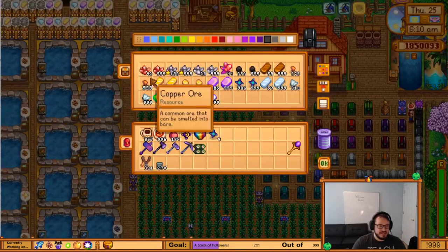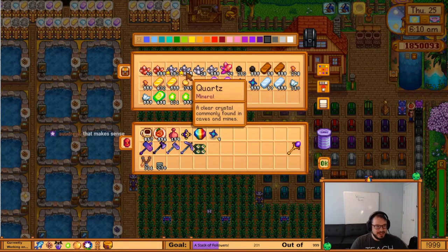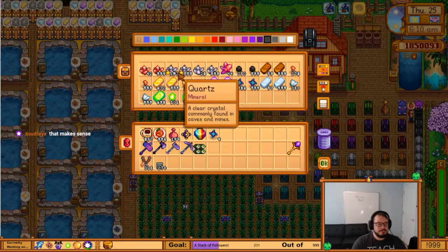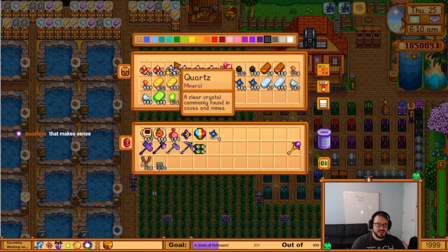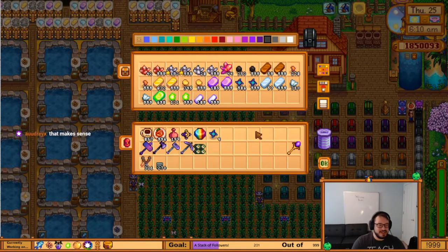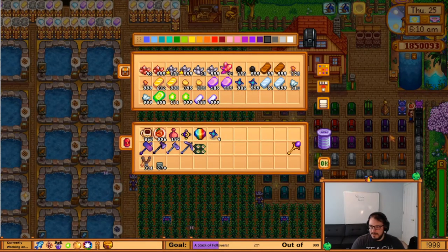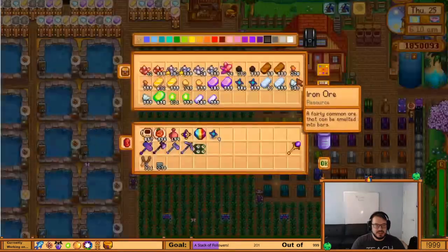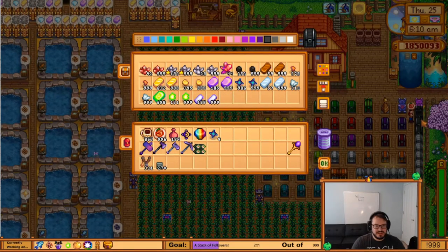Once I get enough gold bars here, that will go back down into that overflow chest. You'll notice I have the gold quality quartz. I talked about that in Gug's video. It's a 1.0 exclusive item, but you can still take it and put it in the crystallariums, and it'll give you gold quality quartz back. I technically could have had gold quality fire quartz, but I must have just sold it. This one is just kind of like ores and bars, and I included the cinder shards and quartz in here too, because they kind of fit with that.